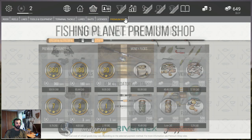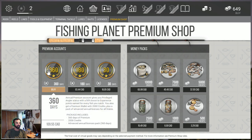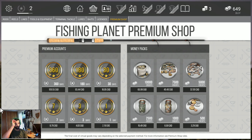There is a premium shop and premium accounts. For example, a one-year license gives you a 50% boost in experience earned for every fish you catch. You also get a premium wallet with 2,000 credits, plus a pack of advanced annual licenses for all states — so 360 days of a premium license. This works out to about $110 Canadian, just to give you an idea of the premium packs and credits.